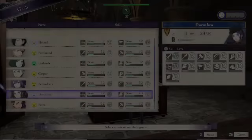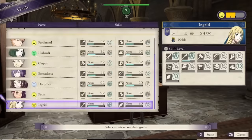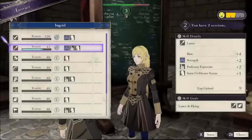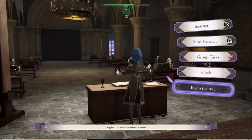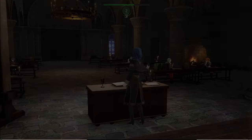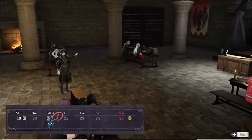After Echoes we have Three Houses, which made some notable changes. First, supports can be built in some new ways. You can get support points in the usual way by having units fight alongside each other, but Three Houses also added a lot of out-of-battle ways to build supports. Often when talking to a character you get an opportunity to choose a dialogue option, and some give support points while others lose them. I like that this encourages you to engage with the game's dialogue, but I don't like how it generally rewards you for just agreeing with the person you're talking to most of the time.